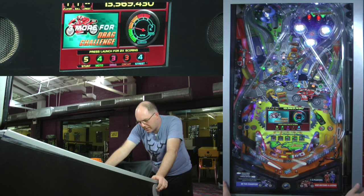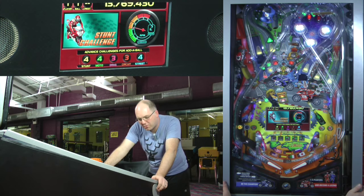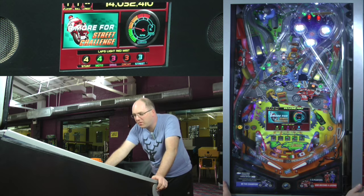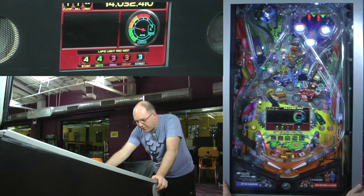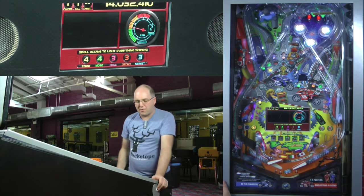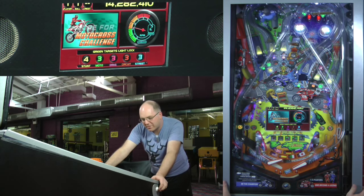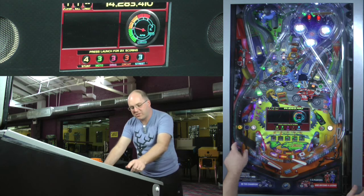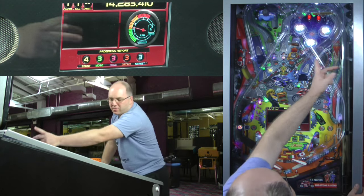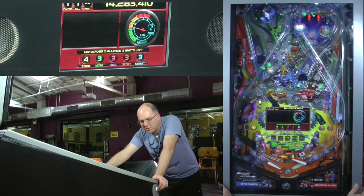Ideally you want all five numbers to reach zero simultaneously, by starting one challenge and bringing the others in. As you're shooting, keep an eye on these and try not to let any of the numbers get too high or too low compared to one another. I tend to ignore the captive ball and find myself needing captive balls and nothing else. This is a good place to be — 4, 4, 3, 3, 3. You also want to work towards the next race by completing the race lanes. I blew it there by shooting the right ramp and forgetting to lane myself so I could pick up a new letter and race.